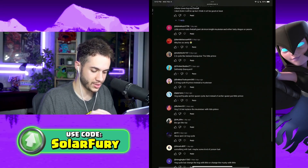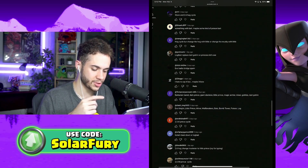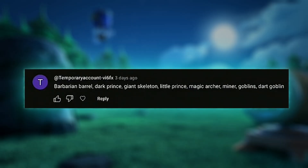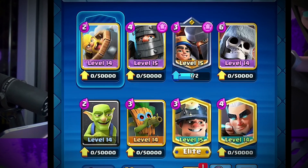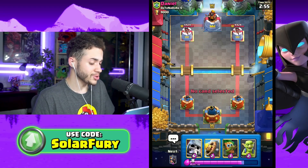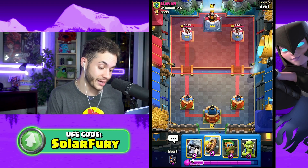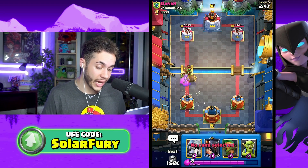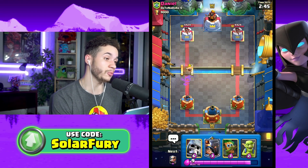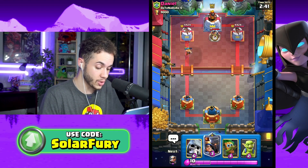Now I want to find something original - someone's OG deck that they created themselves. This one looks interesting: Barbarian Barrel, Dark Prince, Giant Skeleton, Little Prince, Magic Archer, Miner, Goblins, Dark Goblin. That sounds interesting, I'm intrigued. Also, let me know if this is something you'd like to see at the beginning of every month whenever they do an evolution or new card release, where you give me decks and I try them out. Leave a comment and let me know if you want me to keep doing this.